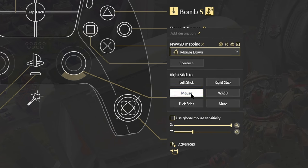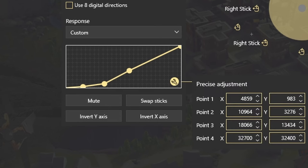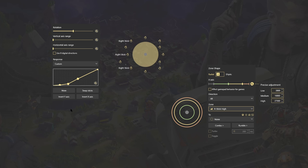As for the right stick, I use right stick to mouse with 100X sensitivity and 33Y sensitivity. I have a pretty large deadzone on here too. My right stick sensitivity isn't really too important — I just keep it pretty high so I don't have to be very precise with it.